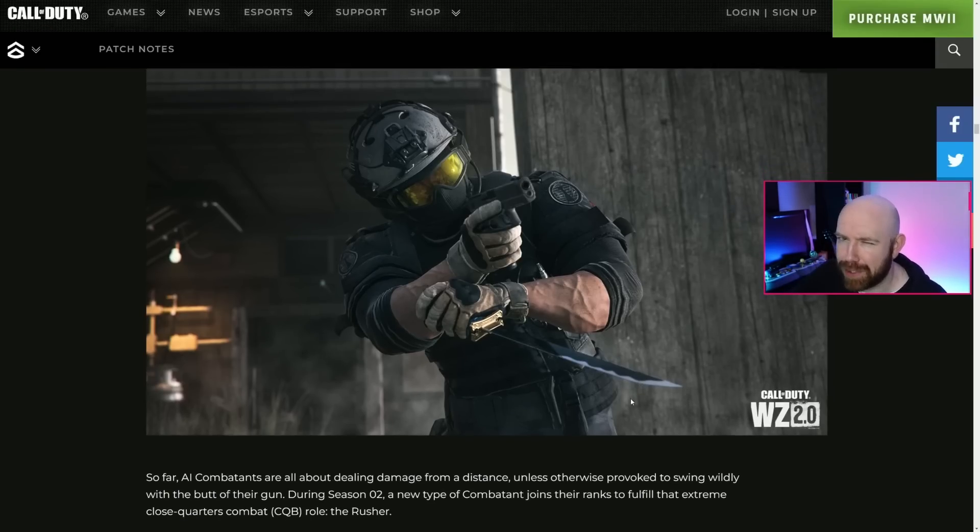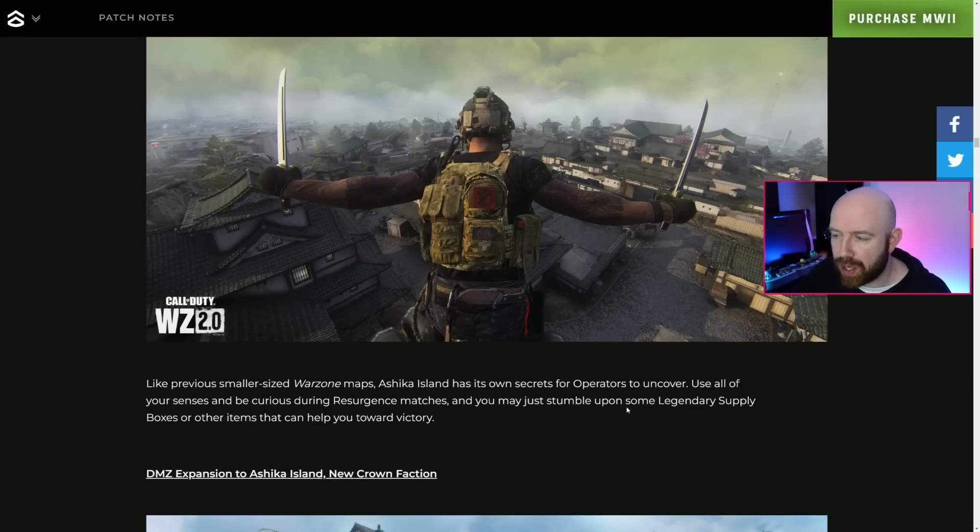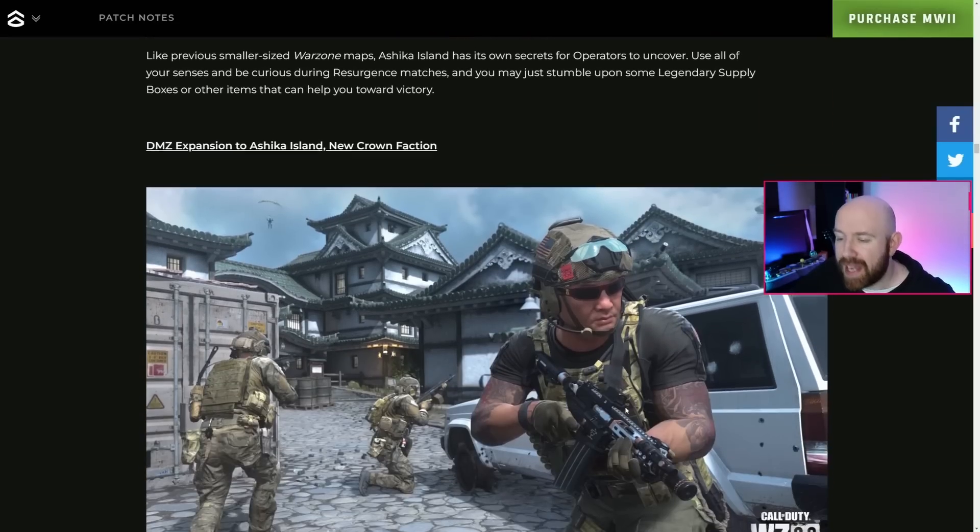There's something I'm obviously super excited about — discovering the secrets of Ashika Island. High Moon Studios put five proper Easter eggs into Fortune's Keep and it says Ashika Island has its own secrets for operators to uncover. Use all of your senses and be curious during Resurgence matches — you may stumble upon legendary supply boxes or other items that can help you toward victory.